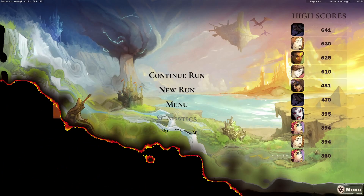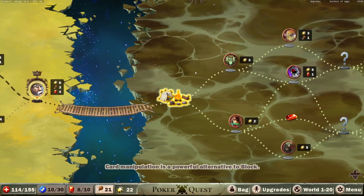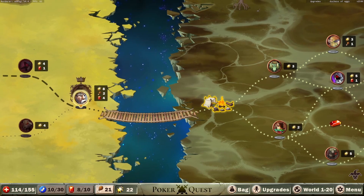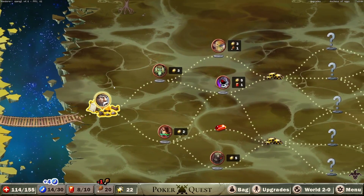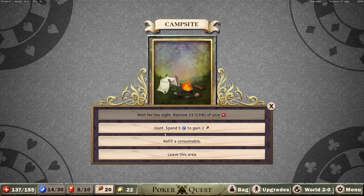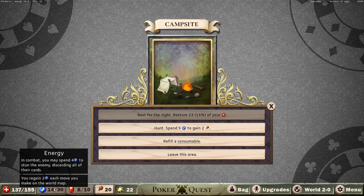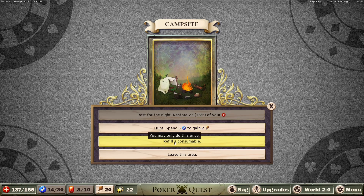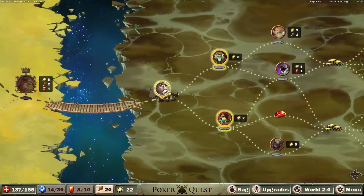Hello guys, and welcome back to some more PokerQuest. We are getting into the swamp with the knight here — it's an upgrade run, basically. Let's get into the campsite and see which way we should go. First, let's rest and take a bit of health. I'd rather have the energy actually, because it's quite expensive to use the active where we discard the entire hand of the enemy. So we're not doing that, but we are gonna refill this little wand.